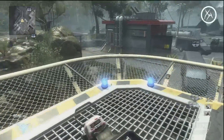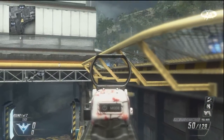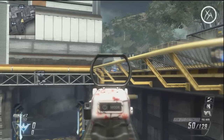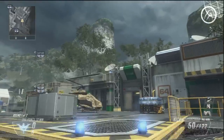Now for one of my favorite lines of sight on this map — this is really amazing to know. You can drop down from the helipad onto here and look right through the little grate on the helipad, and you can actually see the catwalk there with the doorway. People love to hang out there, so you can pick them off and they'll have no idea where it's coming from.